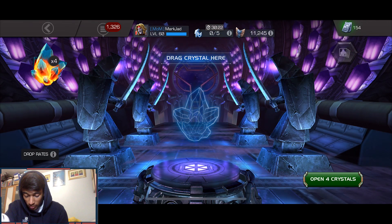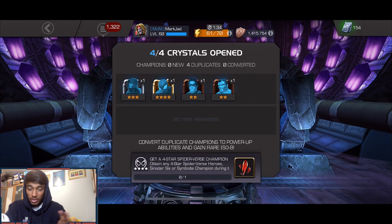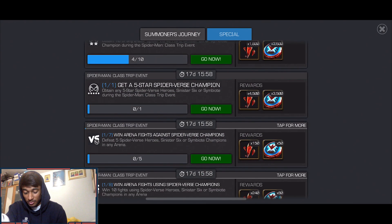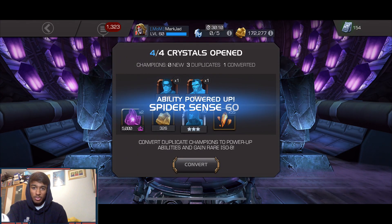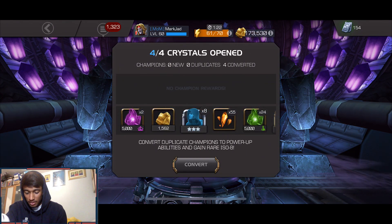Let's open some premium hero crystals from the shards. I haven't pulled a four-star from these in a while. He pulled a four-star - four-star Spike! That's pretty good, the ISO is very helpful for me.